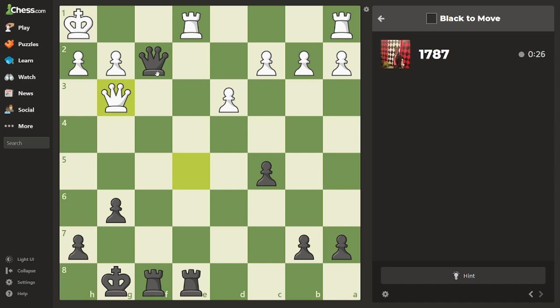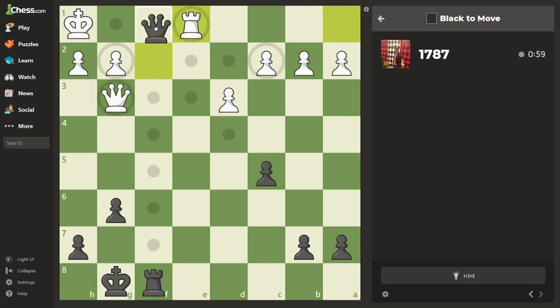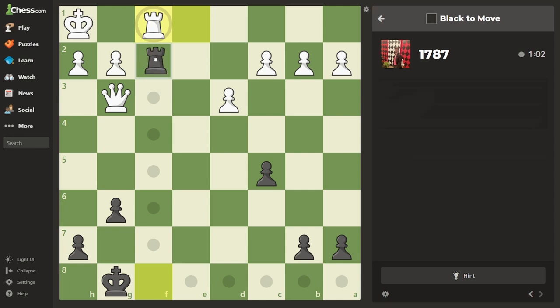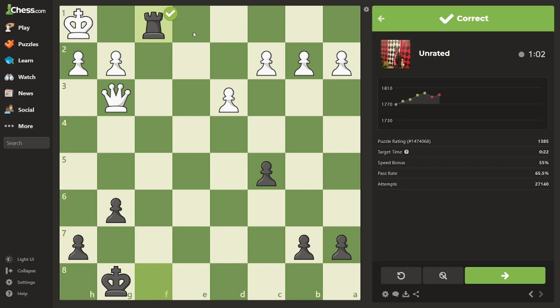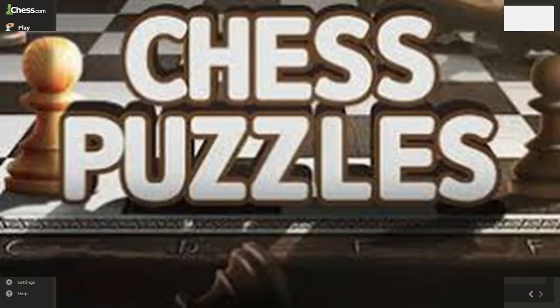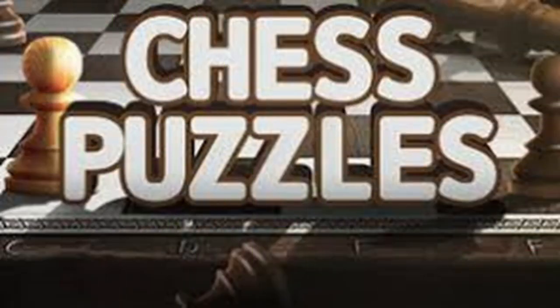We take the rook, he has to take it back. I think it's up one - if he takes, nevermind. We take his rook and then he takes back, and then we move the queen up one. We take the rook with our rook, and we move the queen up one. Yeah, and we're winning.